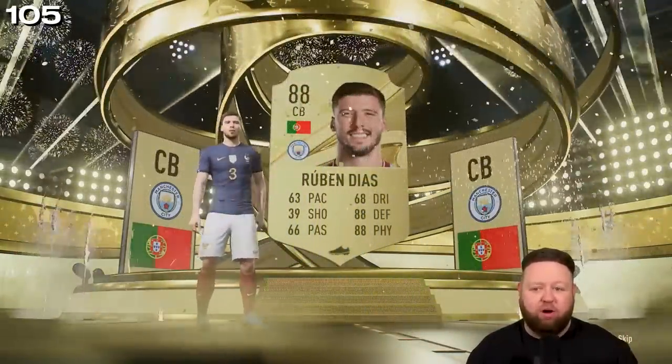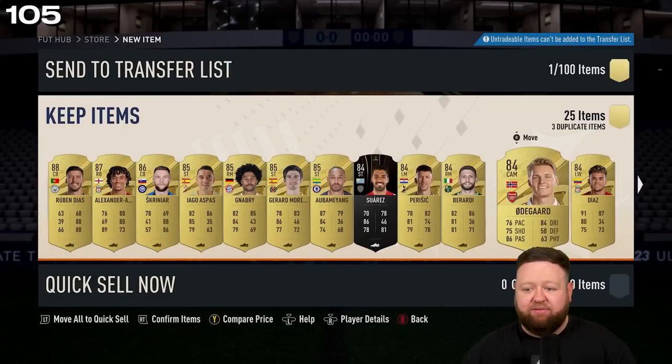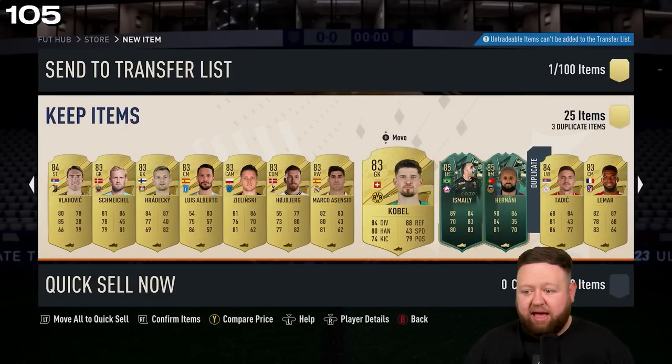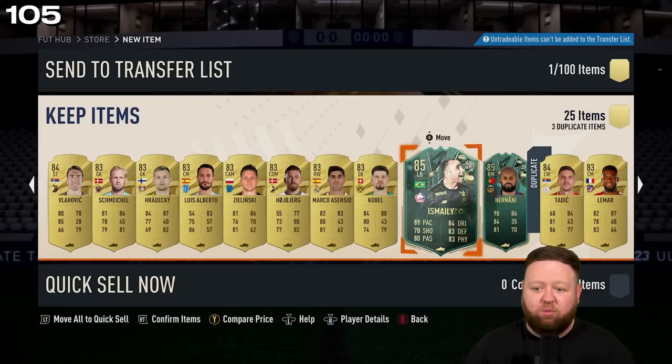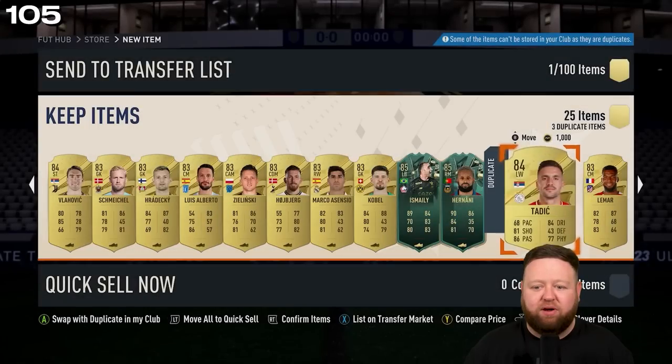It's not a great one. We got one, two, three, four, five, six, seven players 85 and above — eight, nine — there with the two Winter Wildcards that were at the back of the pack. So we kind of got that and a little bit more fodder. Welcome to the club, base Maldini.